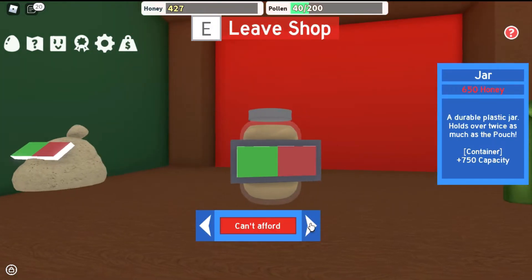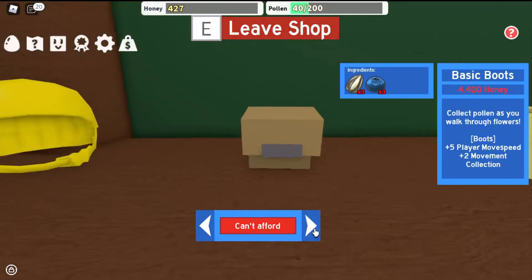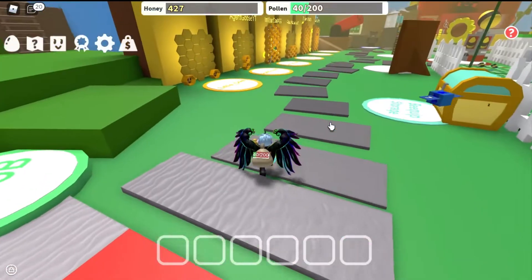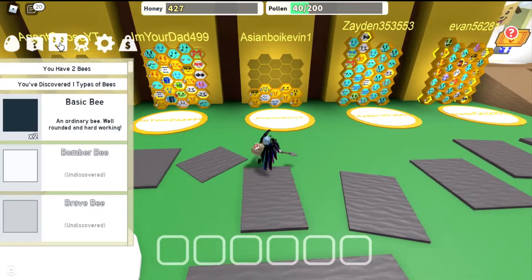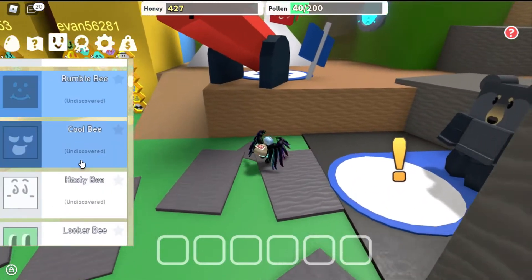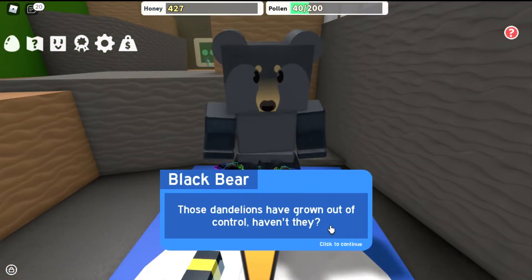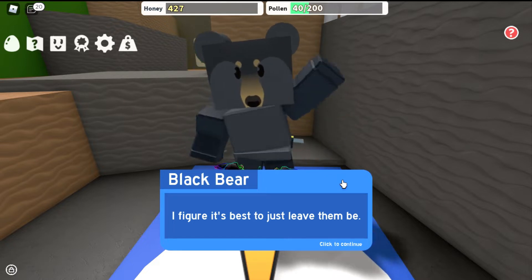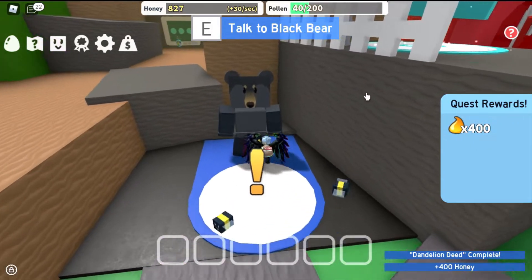Oh 650, 550 — oh my god. Come read what the bear says. What are you doing? There's helmets and scoopers. Are these bees going to attack us? Come to the Black Bear to finish the quest. I think he gave me 400 honey. There are bumper bees, brave bees, bumblebees, cool bees, hasty bees, blocker bees. Those dandelions have grown out of control — it's hard to tackle weeds without hurting the flowers. Come talk to me again when ready. I have 400 — 827 now!